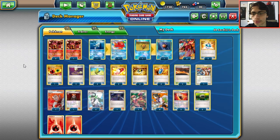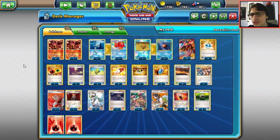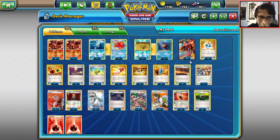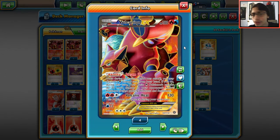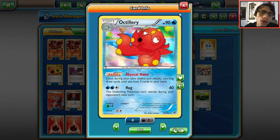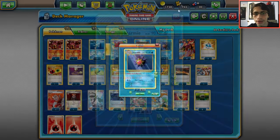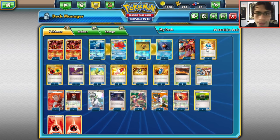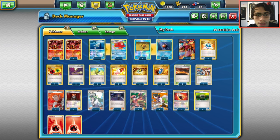The final budget deck is Volcanion without Shaymin or Hoopa. Volcanion usually plays Shaymin, Salamence, and Hoopa, but there's a version that doesn't need any of those. It runs three Baby Volcanion and regular Volcanion EX — the normal art or tin promo is very cheap. We also play a one-one Octillery line for draw support to cycle through the deck when you Steam Up and discard cards. One Starmie allows you to recycle energy and use Volcanic Heat again — it gives you two free Steam Ups effectively.